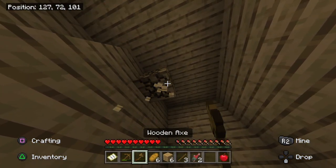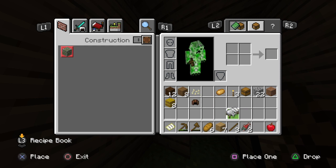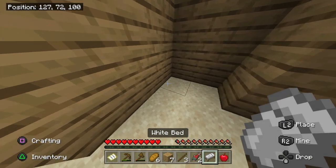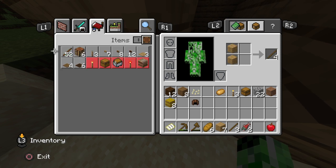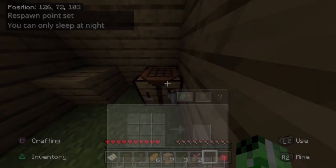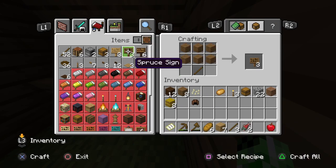Trust me guys, eventually I'm gonna have a fire aspect enchantment on a sword. Trust your man on this one.